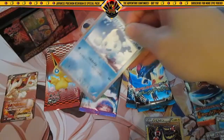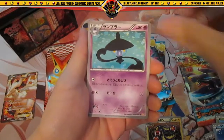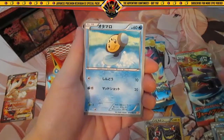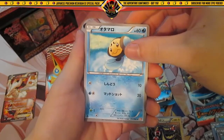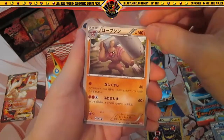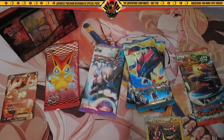I have another Vanillite, got a Lampent, another Darumaka, Genesect, and Bisharp. Cool.